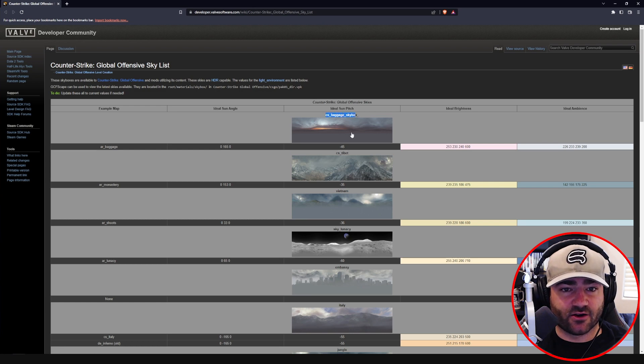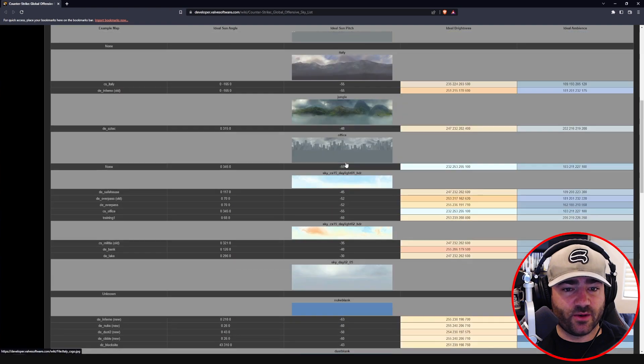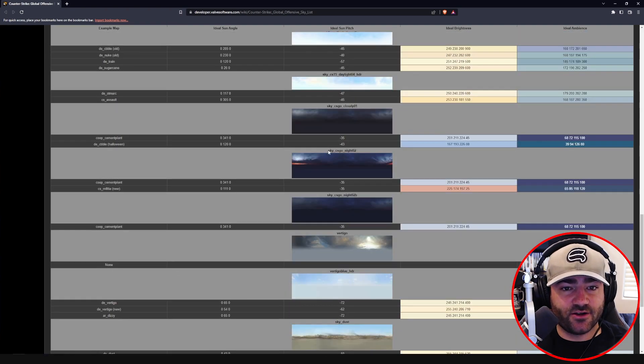We're going to look at the names right here: CS Baggage Skybox, CS Tibet, Vietnam, Sky Lunacy, all the way down. We've got a whole bunch of them that we can use. Let's do Sky_CSGO_Night_02. We're going to copy that and go back into Counter-Strike.